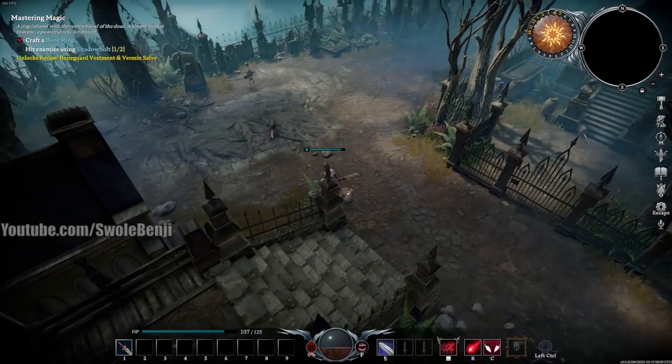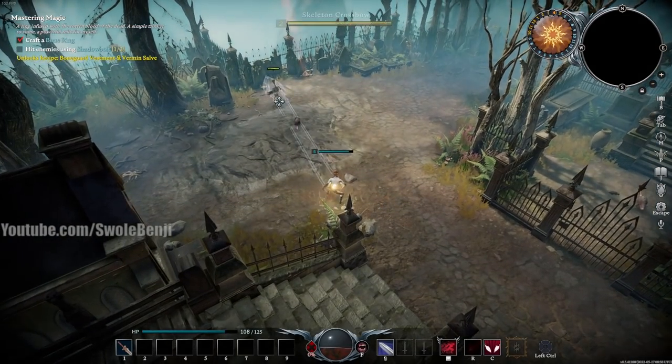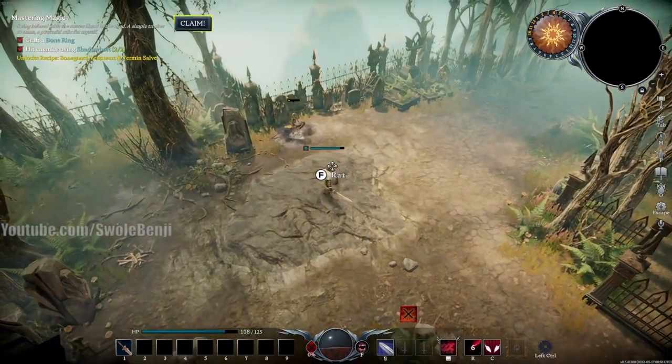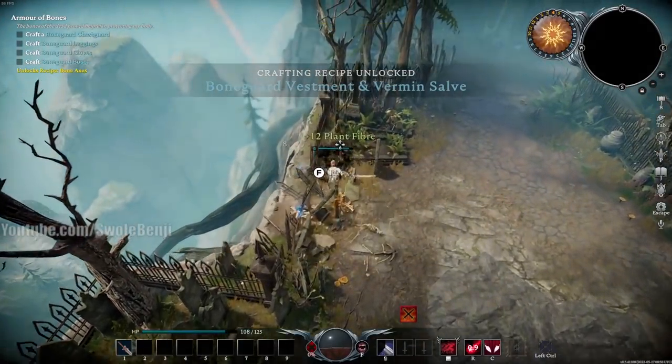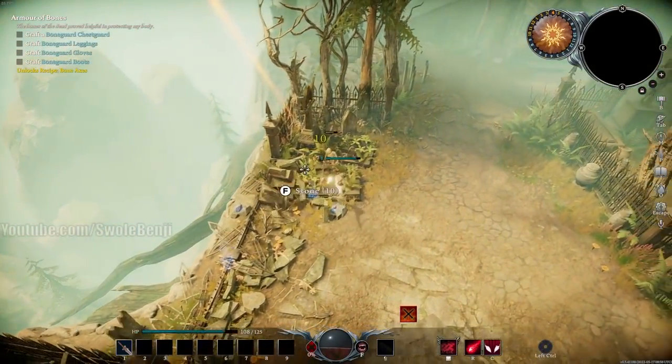Now we need to hit enemies using Shadow Bolt — that's the R button. Hit the Claim button when done. Go ahead and smash the gravestones, get all the stuff, and pick up as much as you can. Also watch out for sunlight.